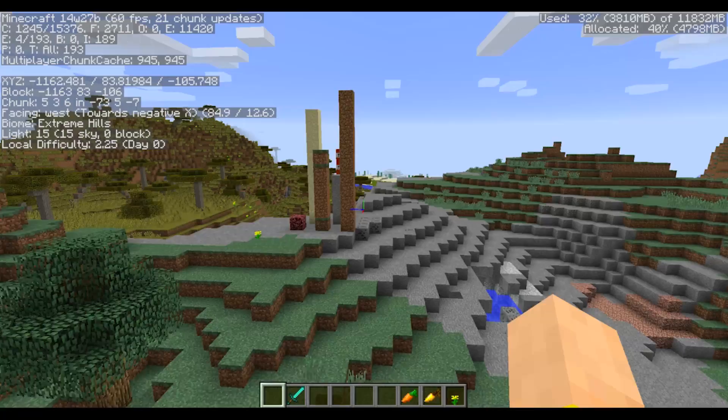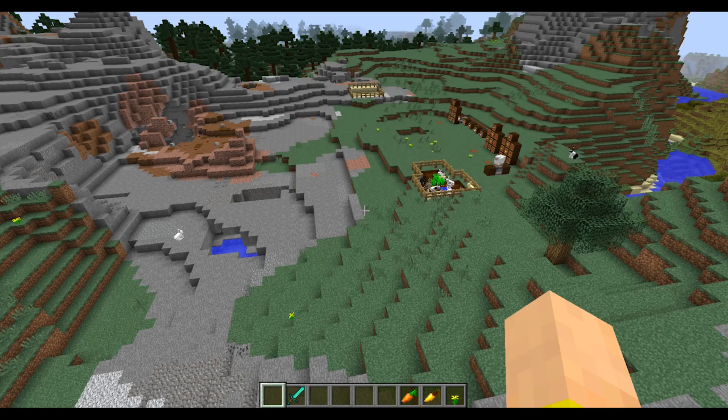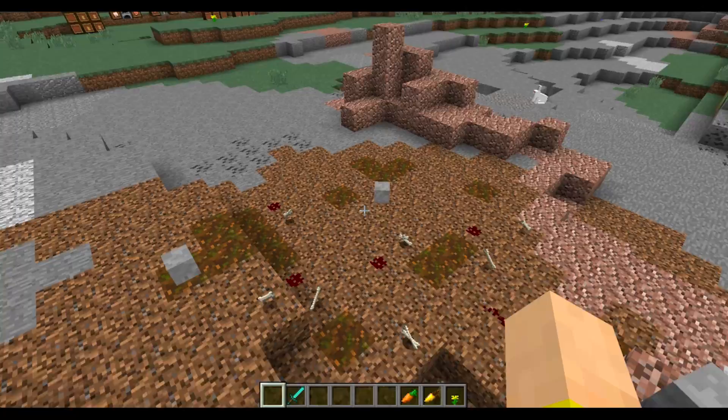Block Models — you can do different states and variations of textures easily now. A few bugs were fixed too: one was you would be pushed around on horseback by other mobs instead of being protected like normal gameplay. That's been fixed on horseback. Also, mooshrooms were losing their name if you named them with name tags and then sheared them — that's been fixed as well.